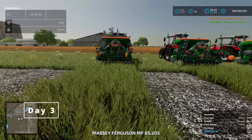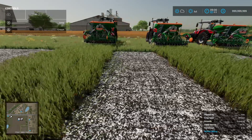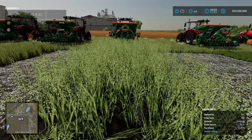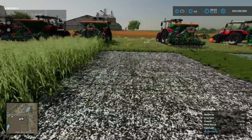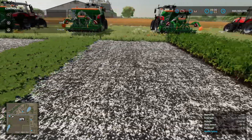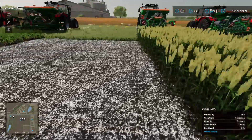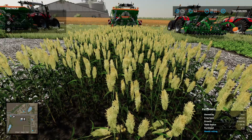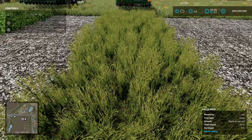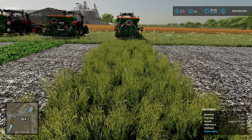All right, here we are next day. Wheat still growing. Barley still growing. Oat has grown up again. Canola still looks the same. Soybeans I think they've grown again. The sorghum is almost ready to go. Oilseed radish ready to go. And the grass is ready to harvest but has just grown a little bit higher as it normally would.